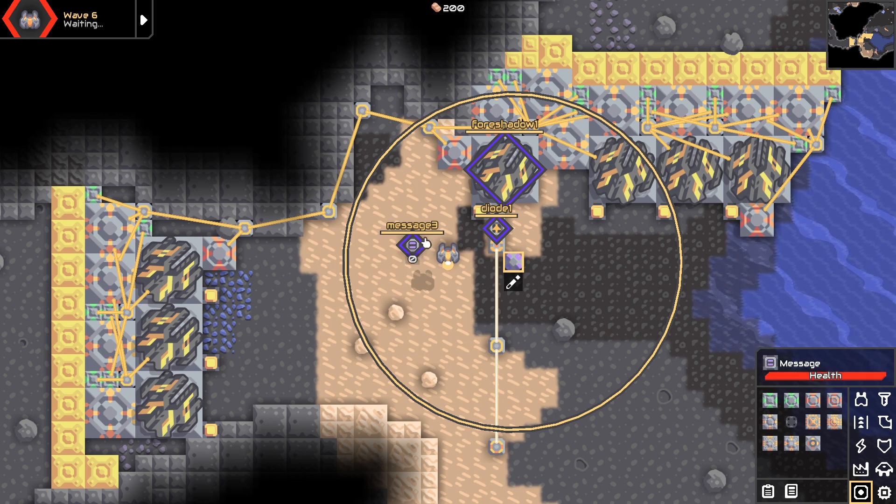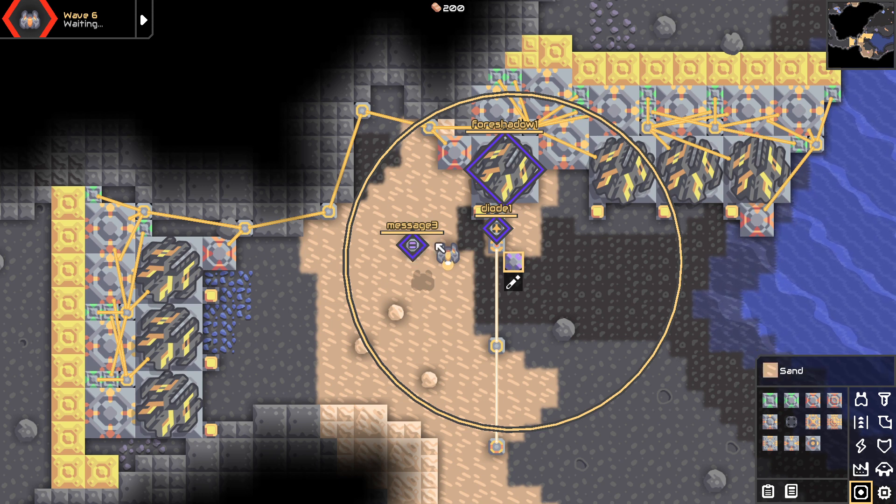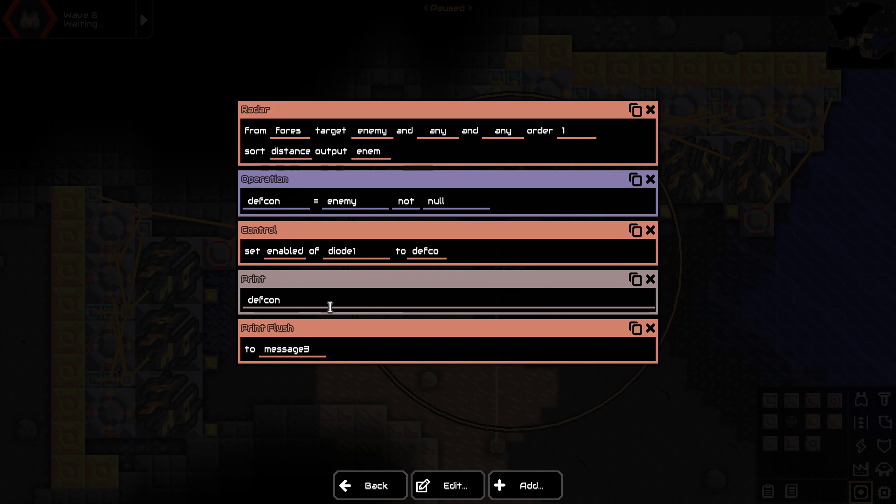Right now the message block is set to the value of the sensor in the foreshadow, so currently it's giving a zero and that's telling DEFCON to be null. Every time this goes through the operations, it sets the value of the diode — which controls the power flow — to the value of DEFCON. So if there is a unit detected it's going to turn on that diode, otherwise it's going to be off, and it's printing out the value to that message block.